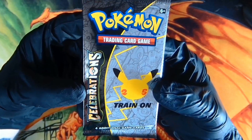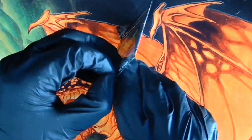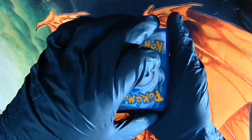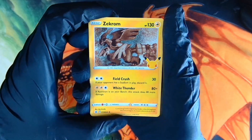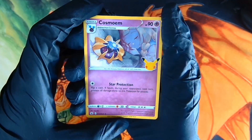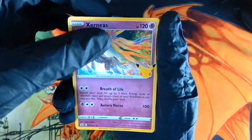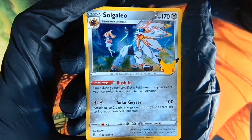Another pack here — Pokémon Celebrations, 25th anniversary. I wanted to keep the pack fresh. Starting off strong — we got the Zekrom Foil. Another Cosmoem. Beautiful little foiling there. Xerneas foil. And the last card — another Solgaleo. Beautiful foiling on this card.